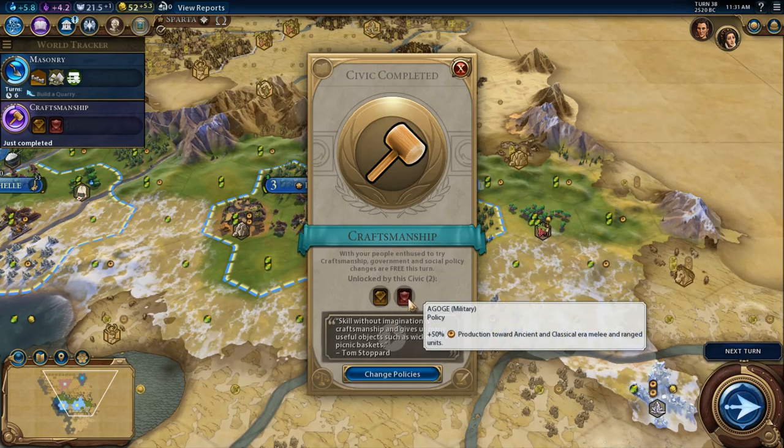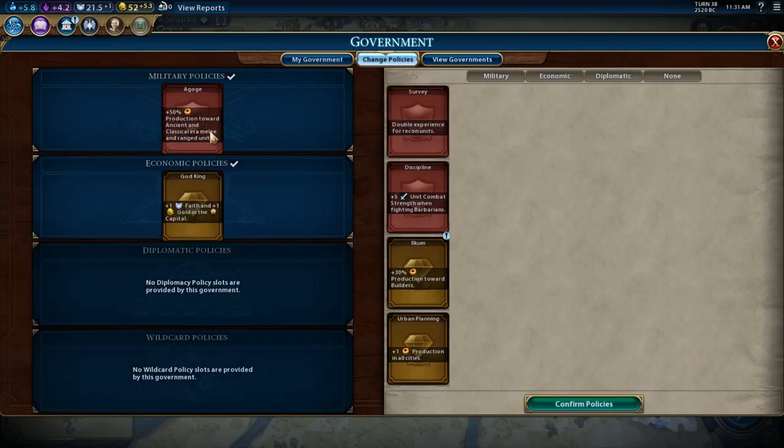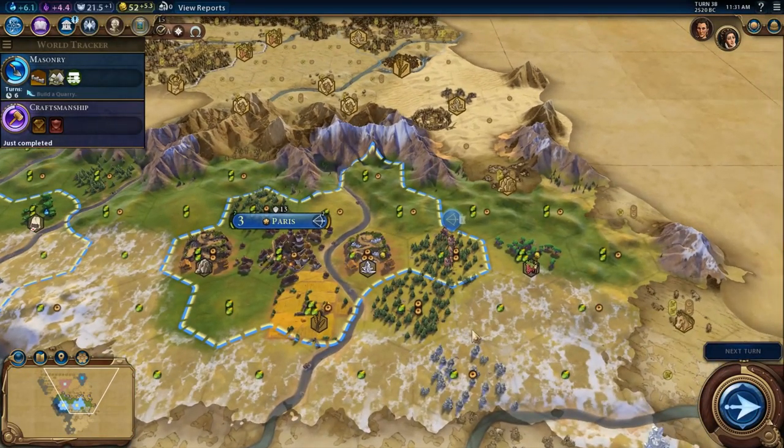This gives us Ilkum and Ago — or something like that — which I probably am going to pick up. Melee and ranged units. Don't need Survey, don't need Discipline at the moment. So we'll do that. I'm going to keep God King, and that will stay there for a little bit.